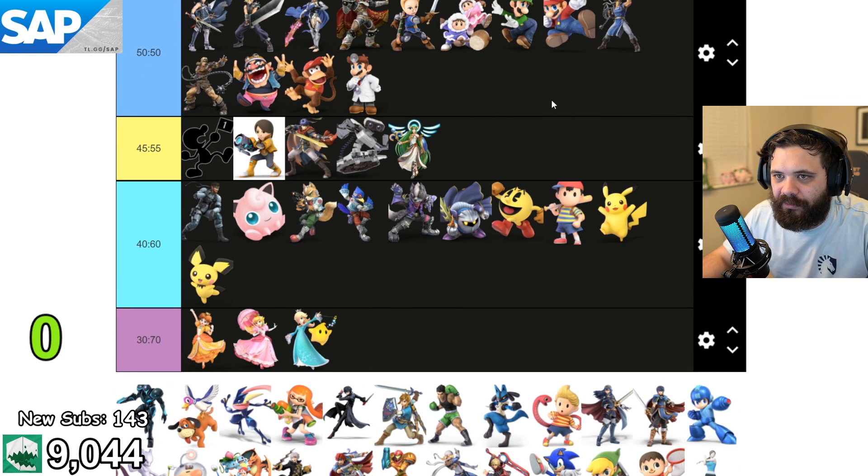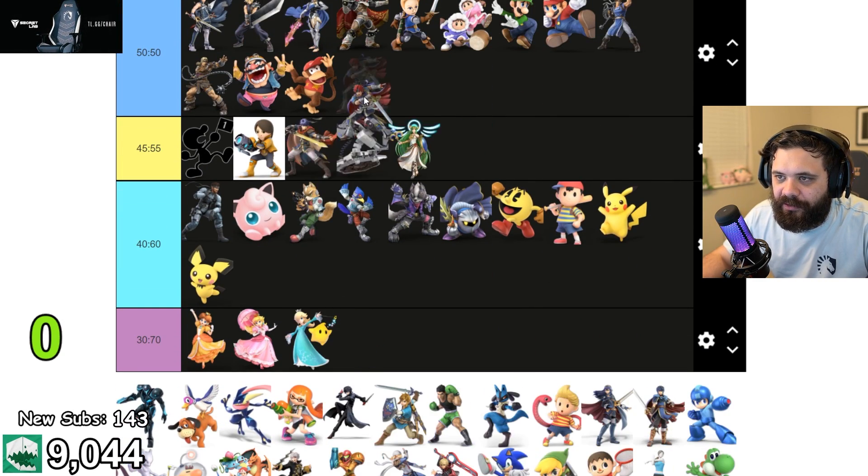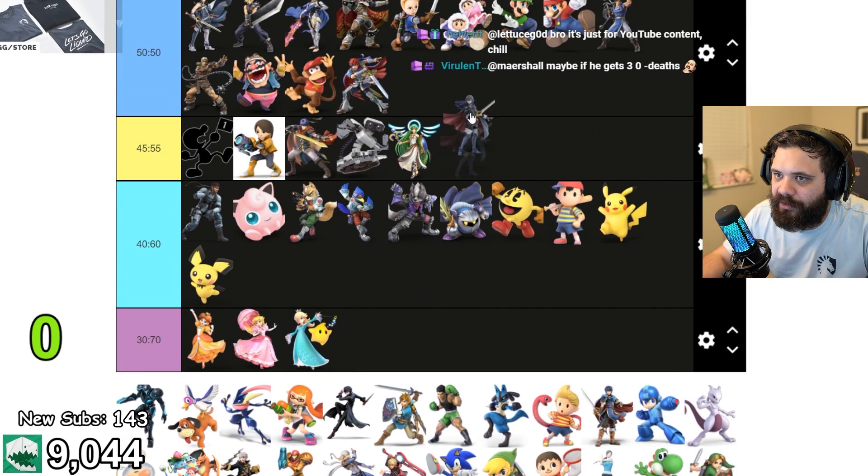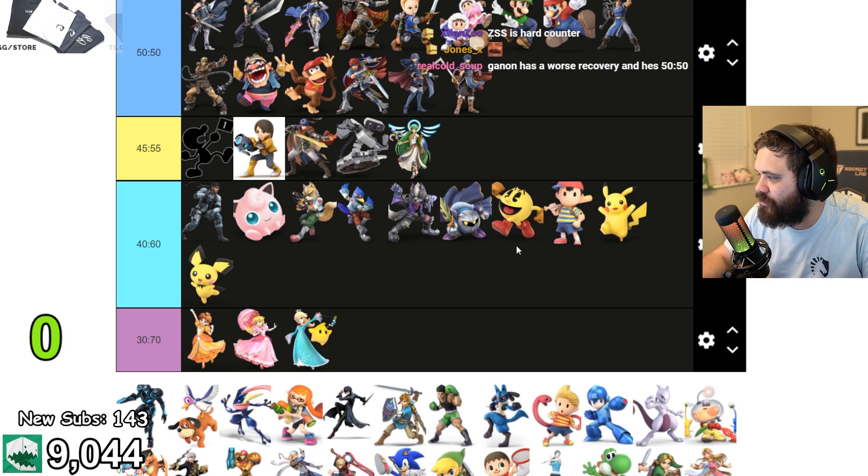Dr. Mario is like Mario and Luigi but a little bit easier. Roy and Marth — I'd put all the sword characters together honestly. All the swordfighters are I think 50-50 because it's a straight trade-off between range and recovery.